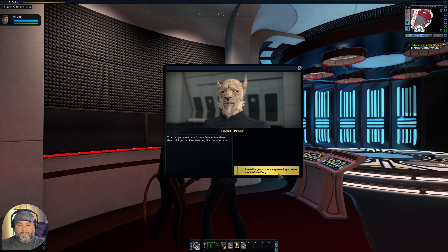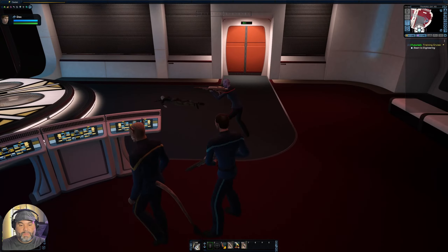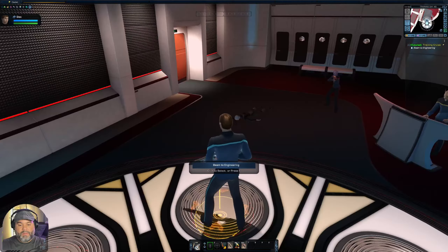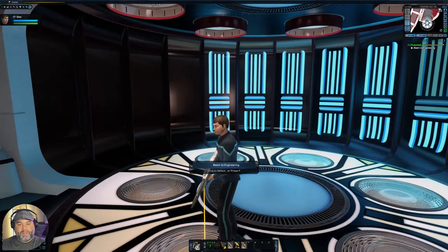He thanks us — we saved him from a fate worse than death and he'll get back to manning the transporters. There's a problem though: we took hard hits in the initial salvo and there are hull breaches in the corridor, so we can't make it to engineering on foot. But we still have main power, so Cadet Rark says to get on the transporter pad and he'll beam us there. Awesome — we're going to get on the transporter pad and beam to engineering.